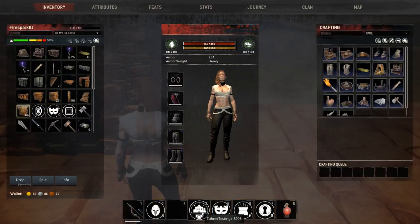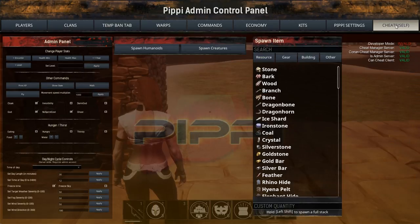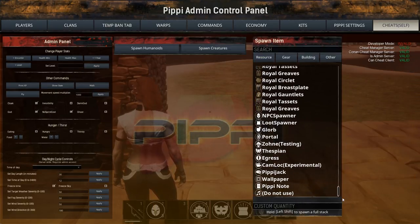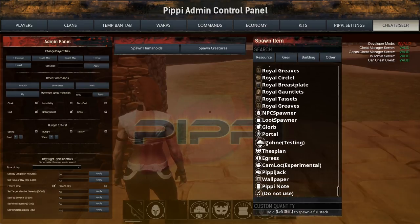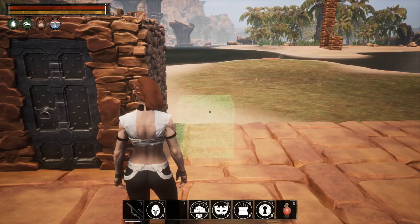Everything I'm going to show you today can be spawned — you go over to the cheat menu, scroll down to the bottom, and that's all the Pippi stuff. Some of it is still work in progress, like the cam lock, so I'm not going to cover that. The zones seem to be working pretty good, and we'll leave anything marked 'don't use' alone.